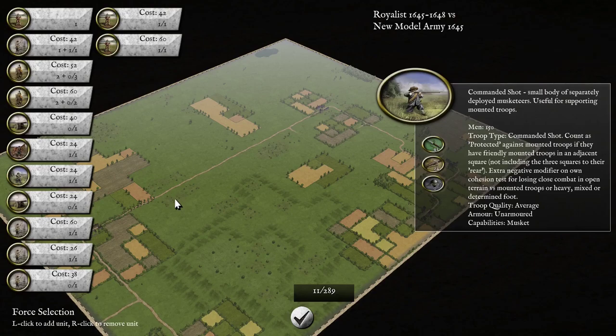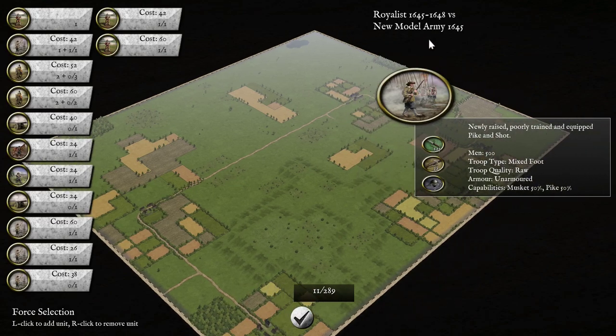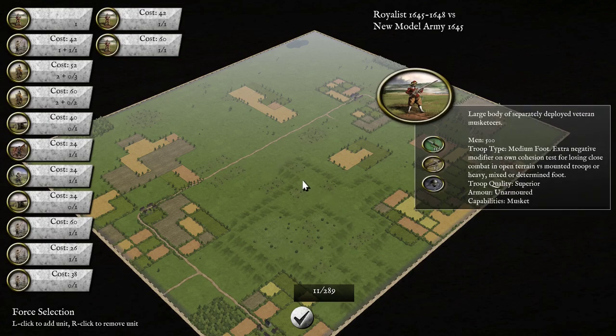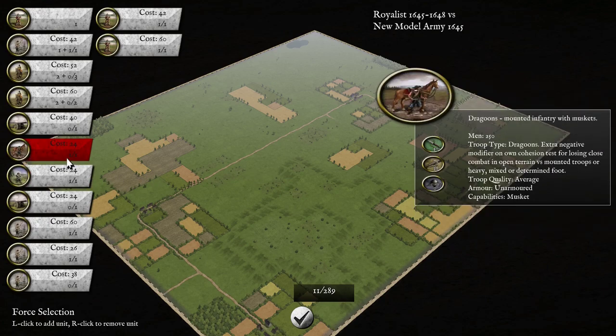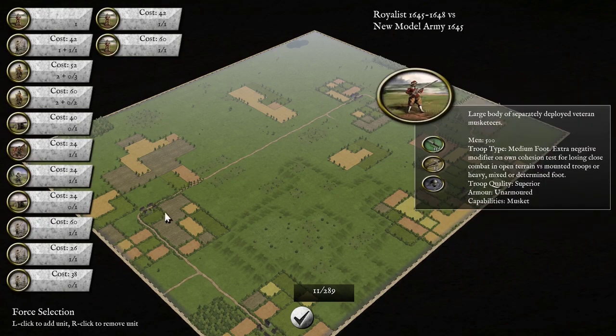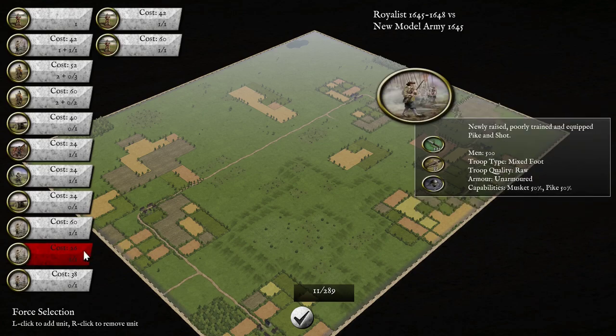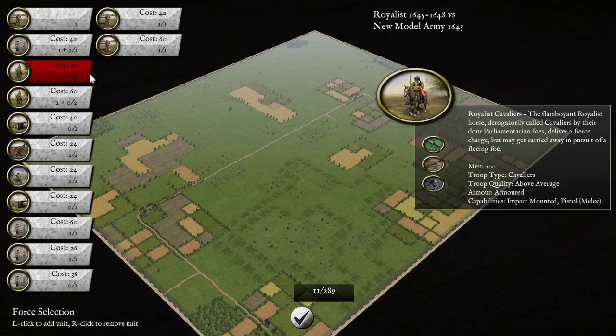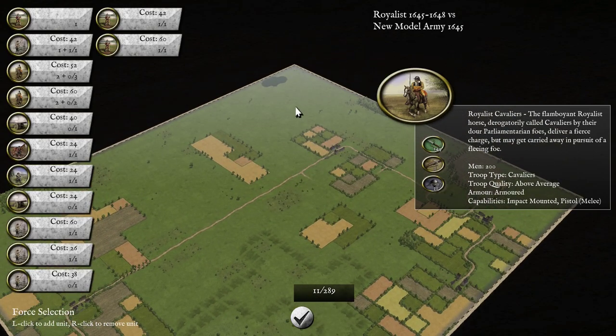Welcome to another Pike and Shot battle. In this friendly match against Nae Slith, Royalist 1645 against New Model Army 1645. There's a big hill and lots of rough ground where we try to rush our musketeers with no pikemen onto that rough ground, supported by Commanded Shot and Dragoons. I've grabbed Pike and Shot, Veteran Pike and Shot, and a raw unit of Pike and Shot short of muskets. For cavalry I have four units: two veteran and two above-average cavaliers, although by this stage Parliament's cavalry can more or less go toe-to-toe with the Royalists.